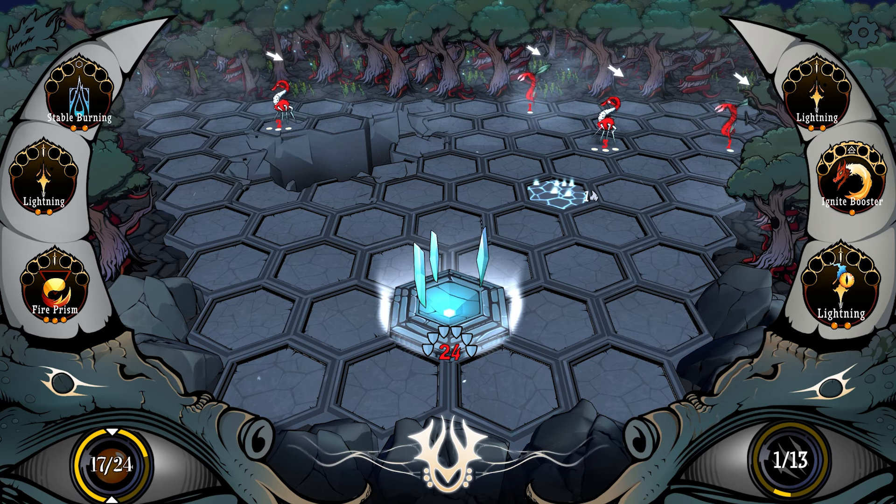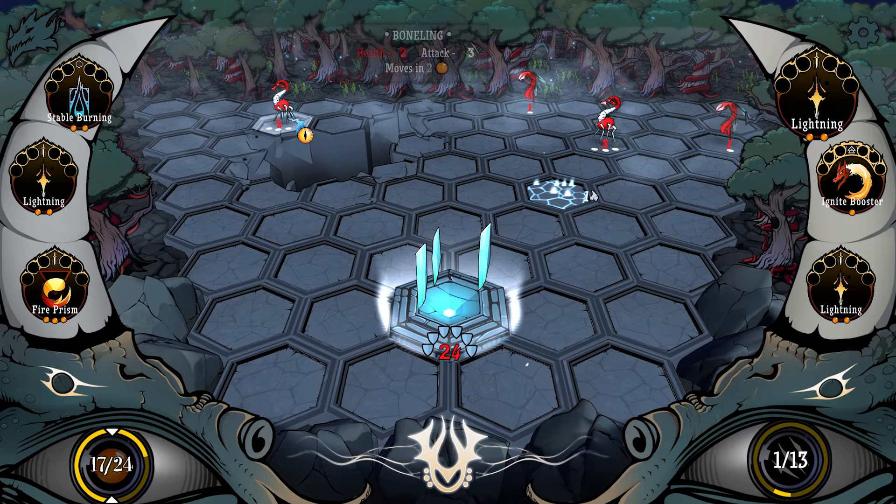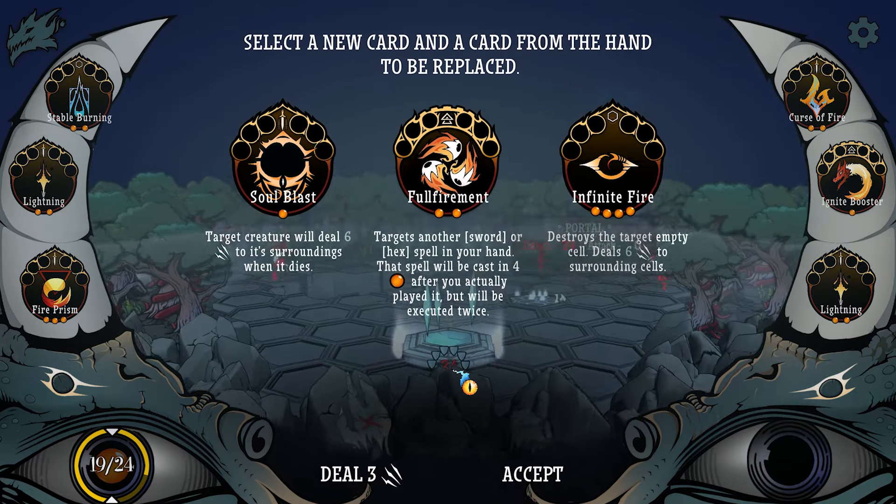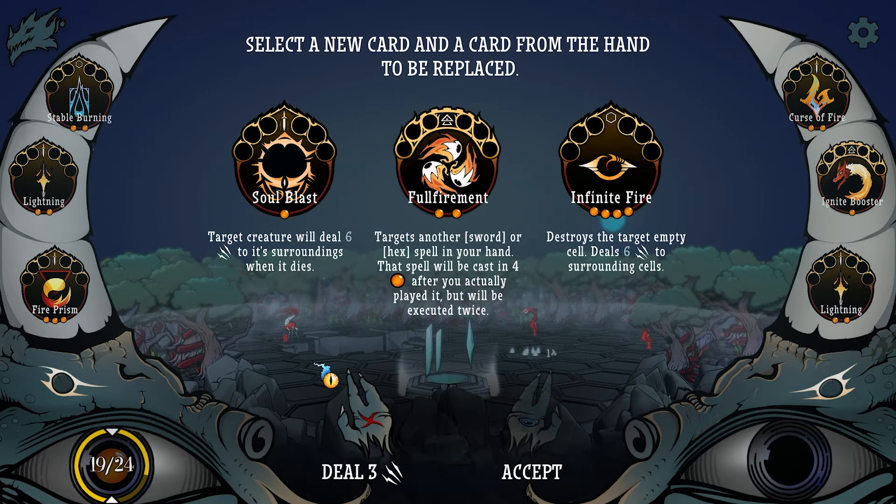I don't really need to boost anything, so I'll just zap you. Got a new card. Target creature will deal six damage to its surroundings when it dies — that's pretty cool. Pull fire mint: targets another sword or hex spell in your hand. That spell will be cast four time after you actually played it, but it will be executed twice.